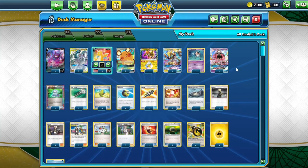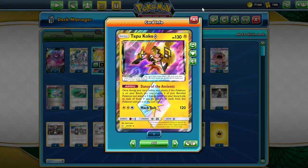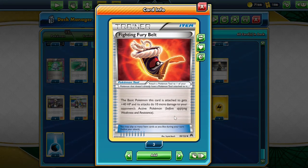To help us accelerate energy we're going to be using four max elixirs and one copy of Tapu Koko Prism Star. We also play two copies of Fighting Fury Belt, which gives us 40 more health and 10 more damage. This is mostly useful for the mirror matchup.